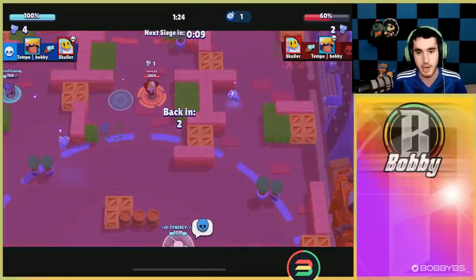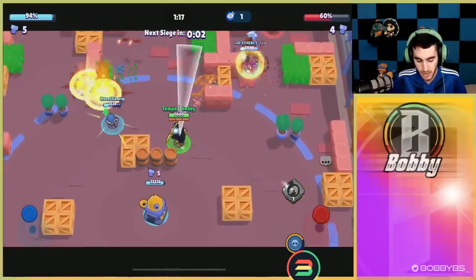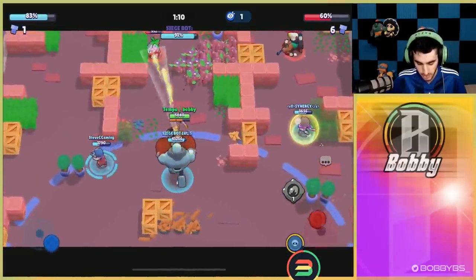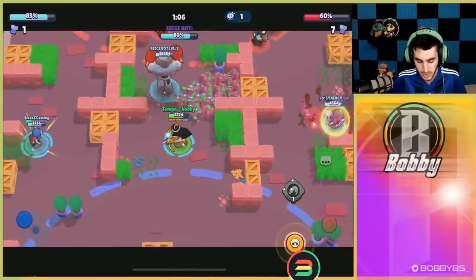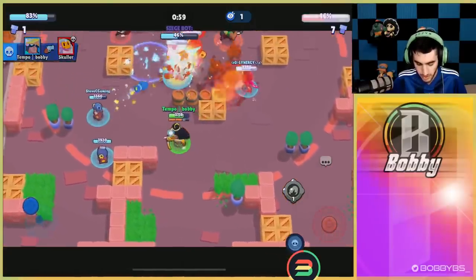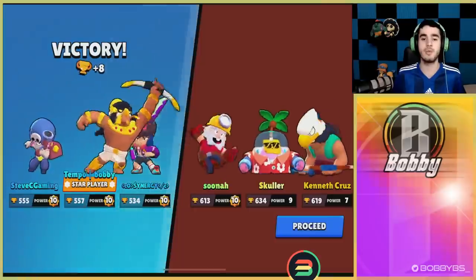We trap the Sprout, get the kill, and use our gadget. We have one gadget left and 60 bolts, so we can definitely one-push. Our goal is to get our super and then go for the push — we need a couple of shots to hit. We get it, move up, stay alive — we don't have to deal damage immediately. Then we put our mines right on the IKE so all three hit for 6,000 damage, getting a really easy push and an easy win.